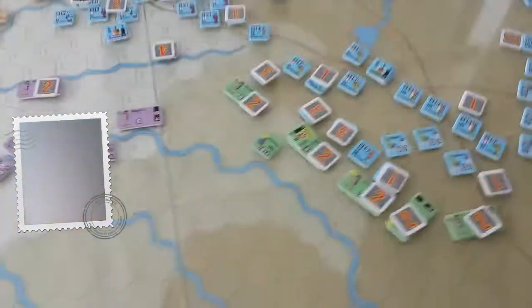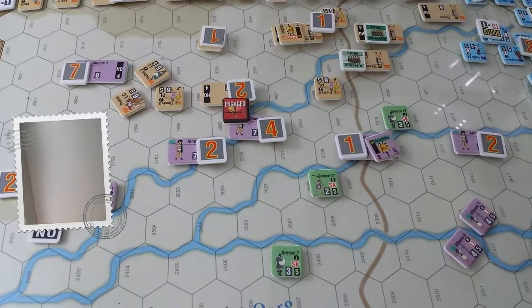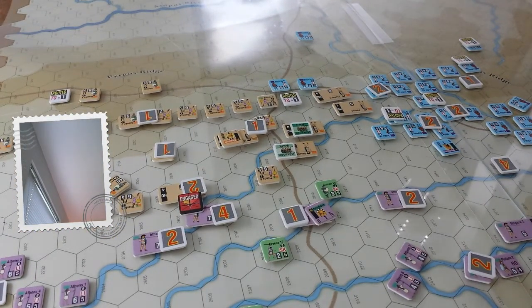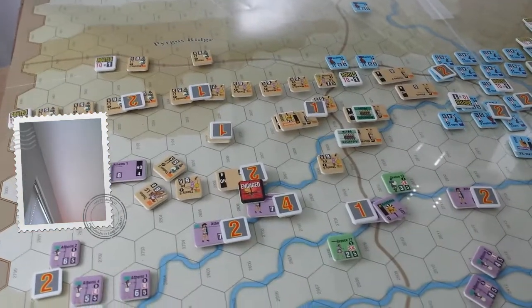I think we're done with this particular scenario. Here's the Greek states — that's the weakest force they have. You can see their leader only has a zero rating and has almost no benefit to the combats. The Athenians were the ones that launched the aggressive charge rather than sitting back and waiting for the Persian forces to come in. They stepped forward and routed a significant number of the Adapsus forces, and also knocked out one of the medized Greek phalanxes.